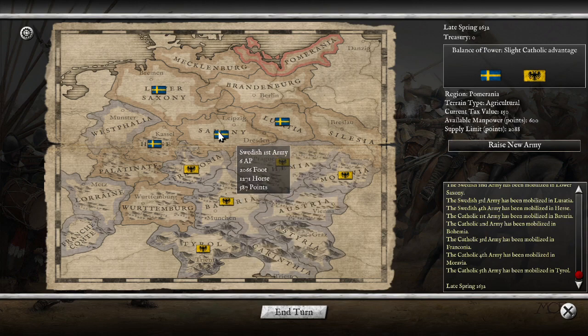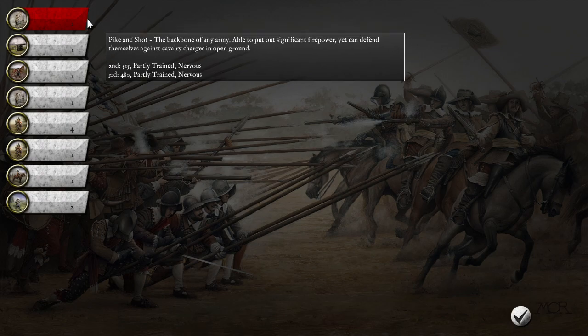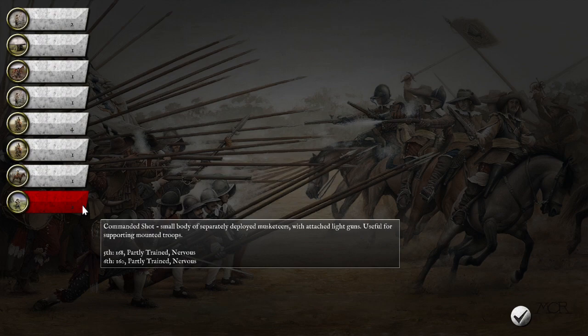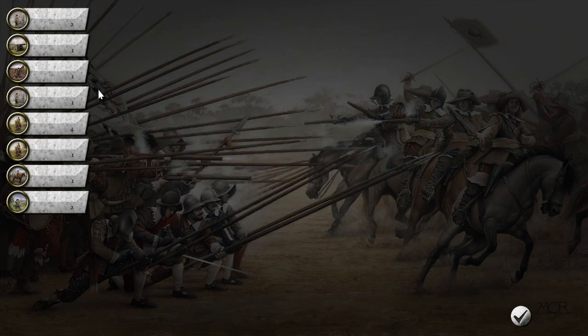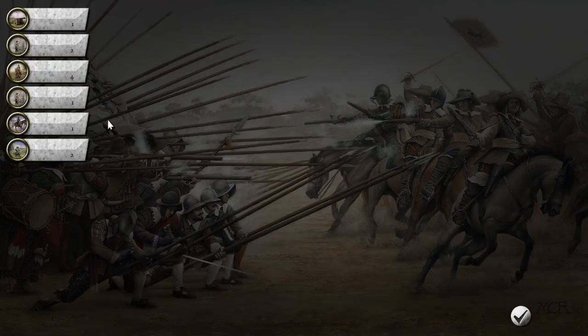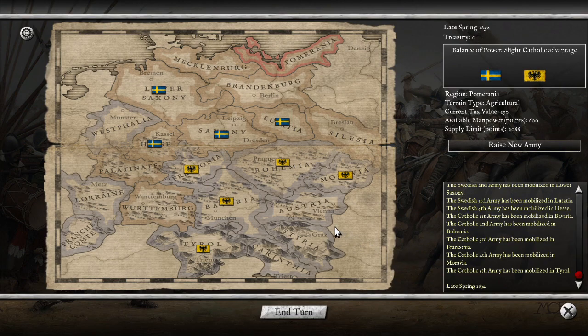Alright, so we are the Swedish. We still have a slight Catholic advantage — so we're only at a slight disadvantage, despite the difficulty level. Do I know what this army's made up of? We've got some pike and shot — they're not great, to be honest. The Swedish salvo foot is the main thing, but we've only got one unit of Swedish salvo foot. We've got some commanded shot, and we've got the famous veteran horse — the famous Swedish horse — plus some more regular horse units. I could have sworn the Swedish had access to some elite Finnish units, but I might be remembering that wrong. I have played this campaign before.